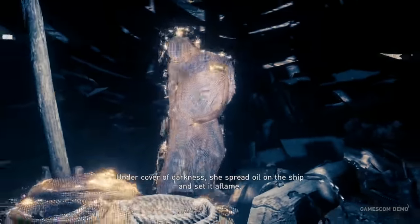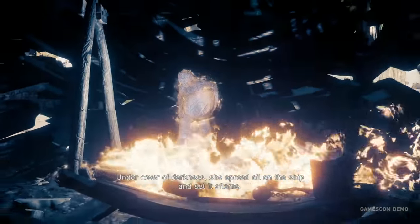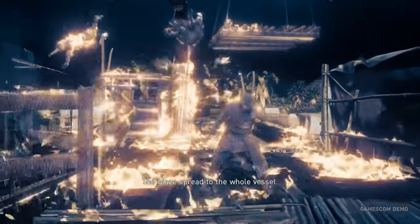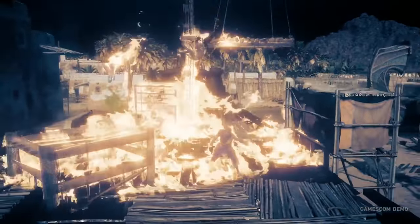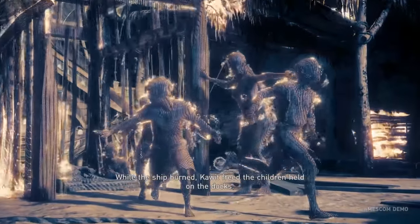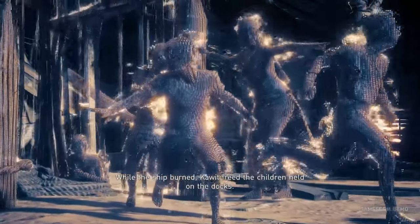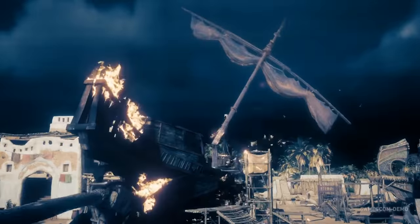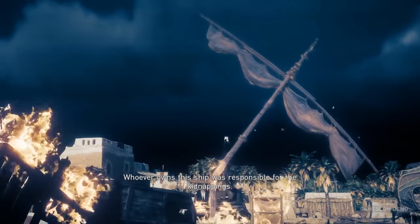I don't know what this is down to — is this Animus Pulse, is this him using Eagle Vision, or is it just him simply reconstructing it in his mind, and this is how the Animus rebuilds the memory of him reconstructing it? I literally have no idea what this could mean. It's kind of reminiscent of the detective mode from the Batman Arkham games, and how you can kind of reconstruct what happens by the evidence given in the area.